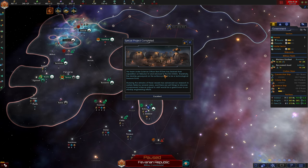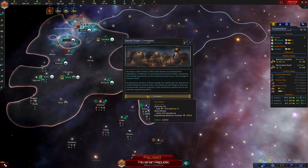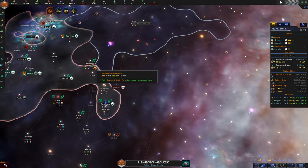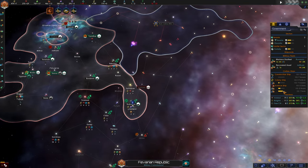The team under science officer Bonnie Baeran has finished their expedition on Rebulon 4 and returned to the ISS de Dierim. The starship graveyard on the surface proved to be a technological treasure trove - studying the remains has advanced their research in certain fields by several years. A permanent science outpost in orbit would be a great boon for our starship engineering efforts. We have a whole bunch of new engineering research, and continuing to study that solar system can gain us engineering research over time.